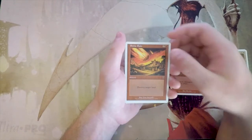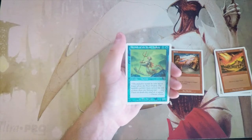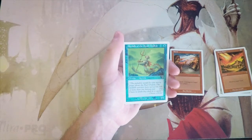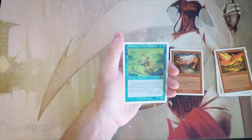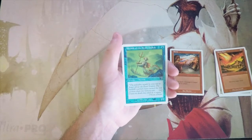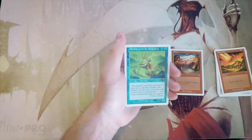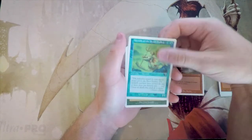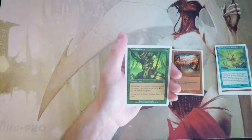Merfolk of the Pearl Trident — vanilla 1/1 for one blue. This card is bad. There's not really a good reason to play it unless you have a Lord of Atlantis or another Merfolk lord to make it slightly better, but at that point you're depending on another card to make this card good, and I really hate this card.